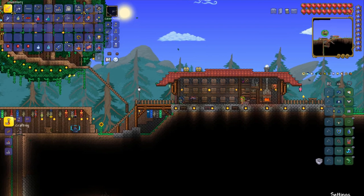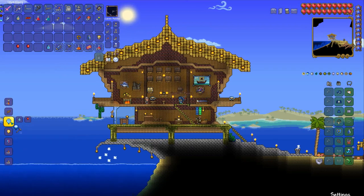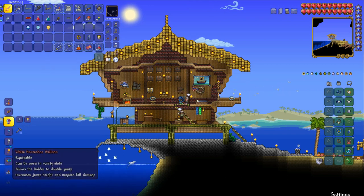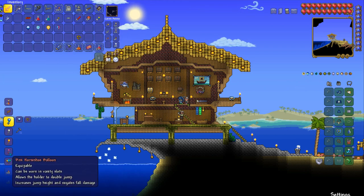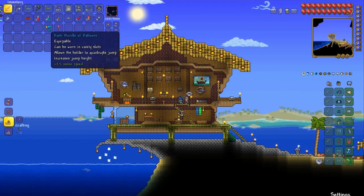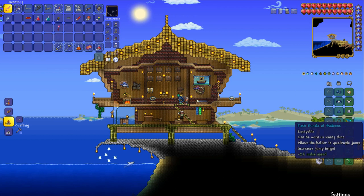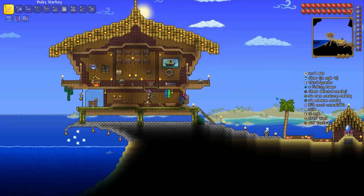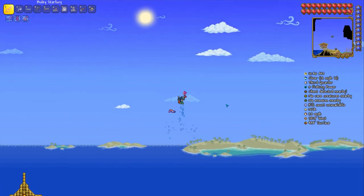I'm going to quick stack most of this to chests, sort my inventory, and grab all of this. Now I'm heading back to my other base where the tinkerer's workshop is. I'm going to craft the cloud in a balloon, the blizzard in a balloon, and a sandstorm in a balloon, and also the shark ground balloon. Now I have all of those, and I'm going to craft the pink horseshoe balloon with that, and then the bundle of balloons.